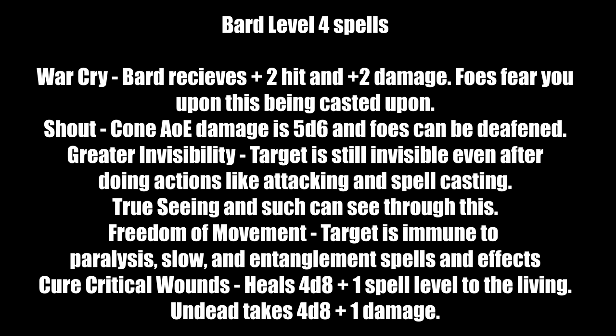At Bard level-four spells, we're halfway through the bard's spell progression. War Cry gives you plus-two hit and plus-two damage, and foes must pass a Will save or fear you — a powerful multi-purpose spell to abuse. Shout is a cone AoE dealing 5d6 sonic damage and can deafen foes, hurting their Listen checks. Greater Invisibility keeps the target visible even after attacking or spellcasting — great to use on yourself, though True Seeing counters it. Freedom of Movement makes the target immune to paralysis, slow, and entanglement. Cure Critical Wounds heals 4d8 plus one per spell level to the living, or deals that as damage to undead.